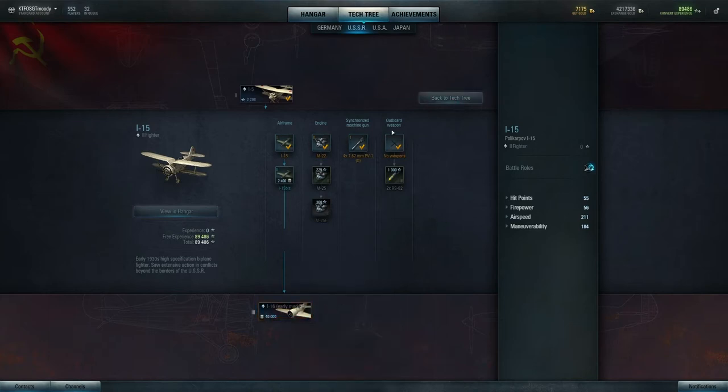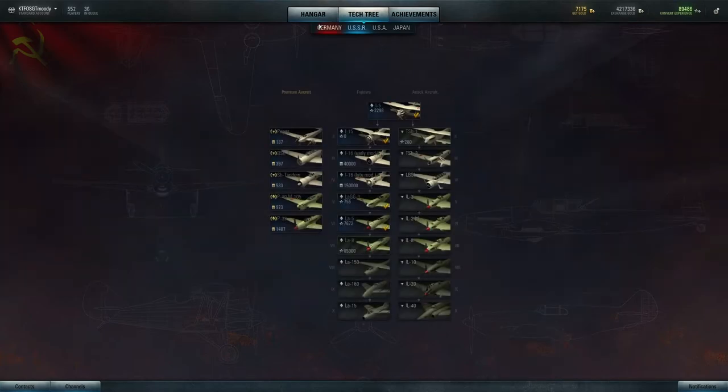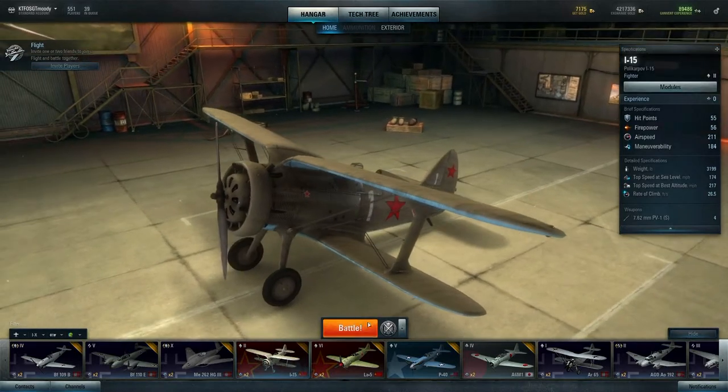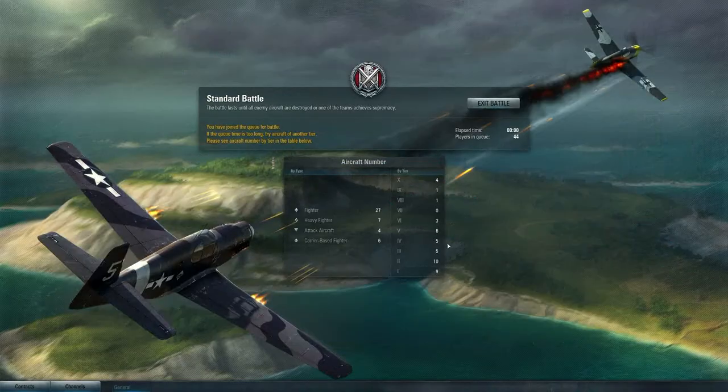So we're just going to fly this to demonstrate that you don't need any of these other upgrades, because the engine and engine power don't really seem to be doing much at the lower tiers. So let's just go into the battle.